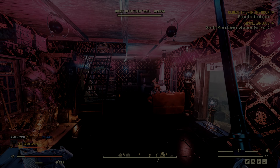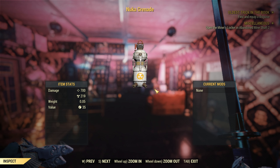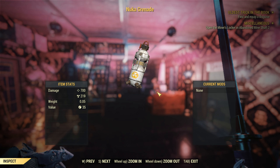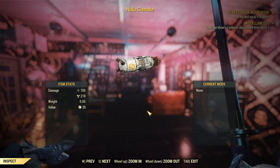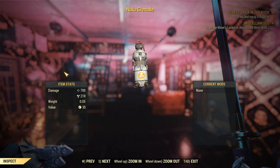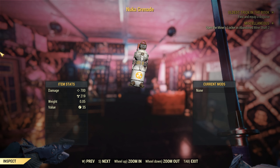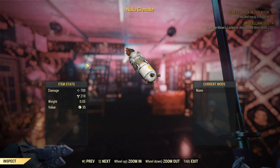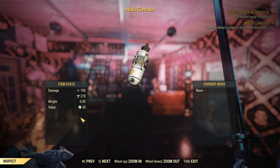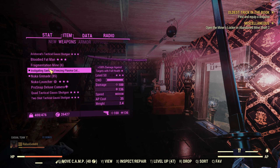Alright, hello everyone. Welcome back to another Fallout 76 weapon guide. Today we have the Nuka Grenade, the gift from Todd Howard himself. I know it's not a weapon per se, it's a grenade, but it's important. For all the people out there grinding experience, you need these, you want these, they're good, they're helpful. They make farming West Tech a literal joke, because the explosions go through walls, which not a lot of explosions do. And it has a hidden effect.